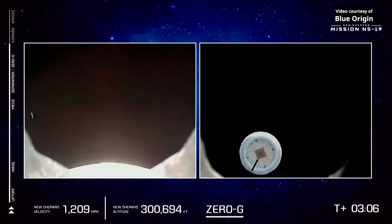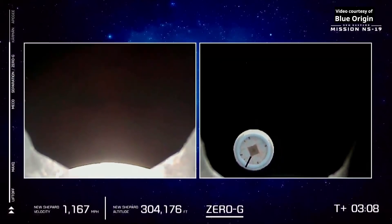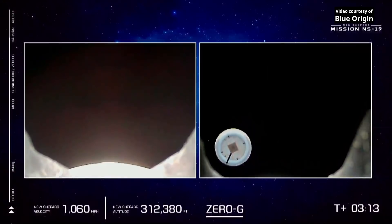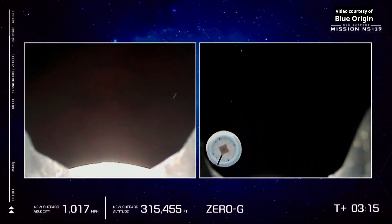Capcom will momentarily cue the astronauts to unbuckle their harnesses. They start floating around the capsule. They are in zero-G — they've practiced for this, and now it's really happening.